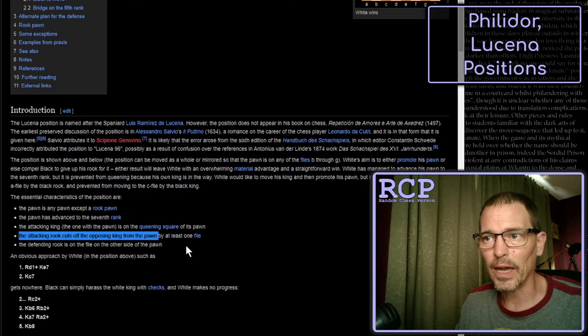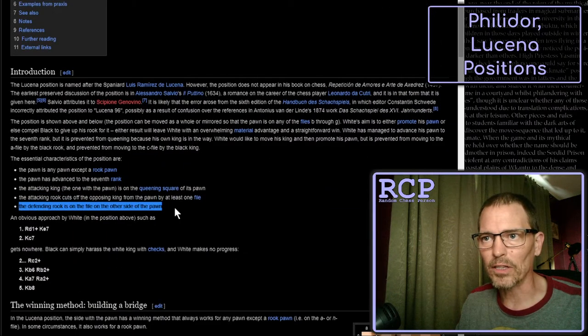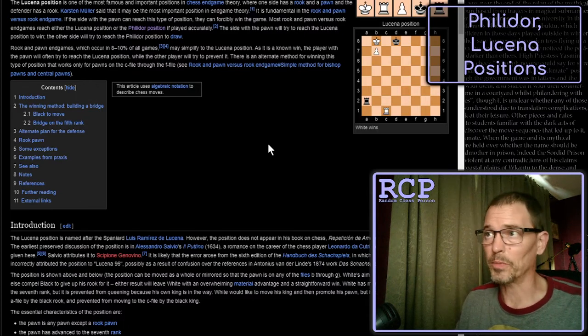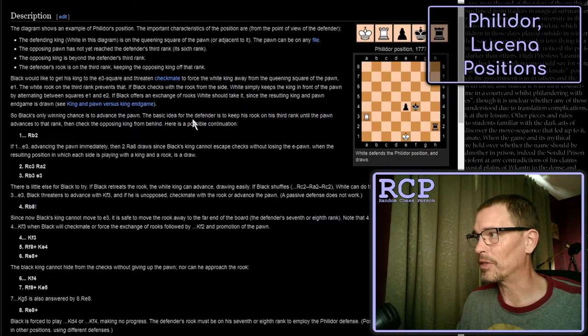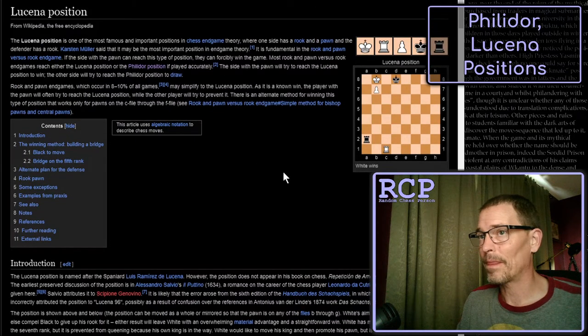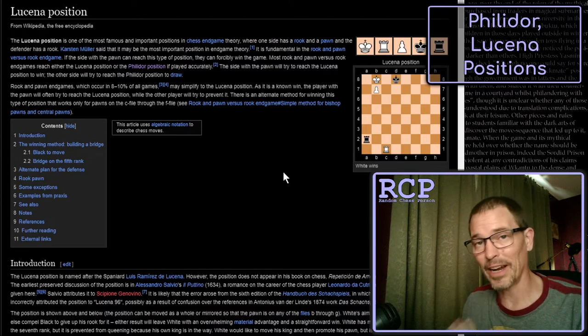Fourth characteristic of the Lucena: the attacking rook cuts off the opposing king from the pawn by at least one file. Fifth: the defending rook is on the file on the other side of the pawn. So that's several differences between these positions. When it says you should try to get to one of these positions, we're talking about earlier in the game when it's becoming apparent you'll be in a rook endgame where only one side has a pawn. Without the pawn, try for Philidor; with the pawn, try for Lucena.